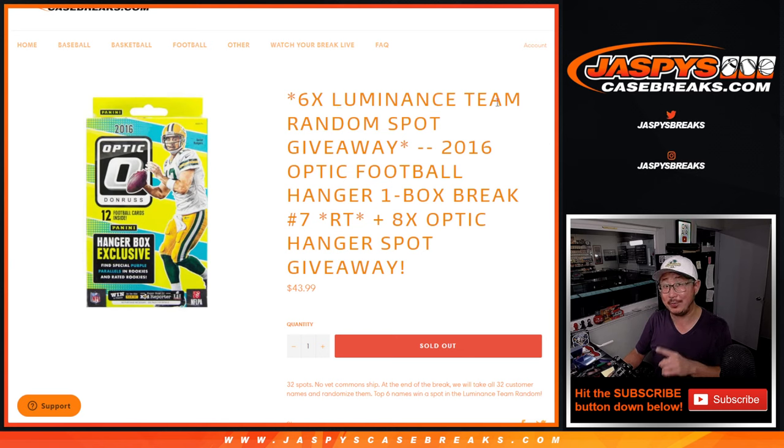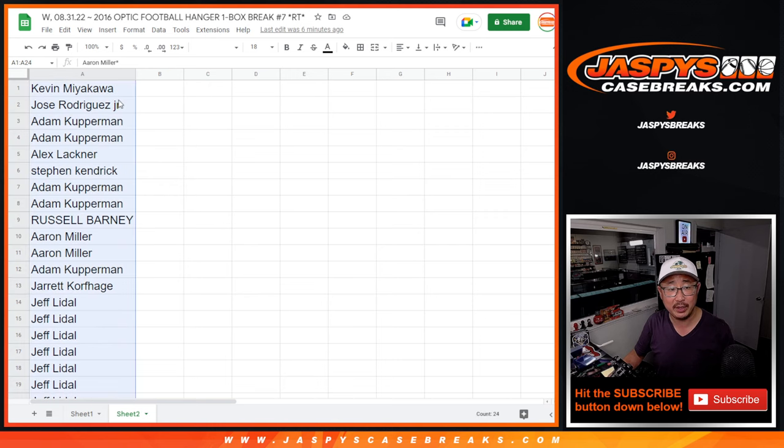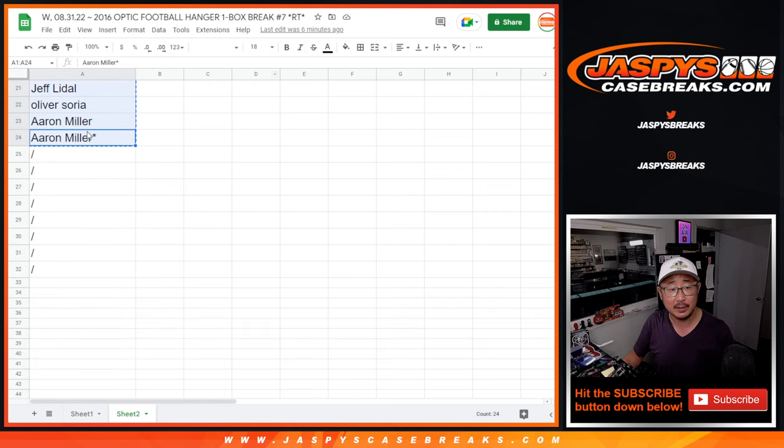The third and final dice roll will be giving away those six Luminance Team Random spots. In that Team Random, you've got a chance to win a $4,000 spot, a spot in our NFL kickoff mixer. Check out the details on the site. So if you're watching live, you just have to do one more of these. Let's get all these randomizers going. Big thanks, everyone here, for making this happen. Let's give away those eight spots.